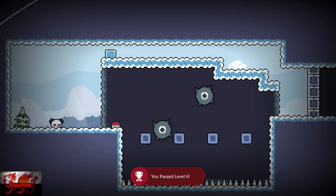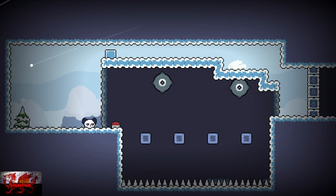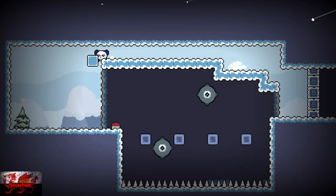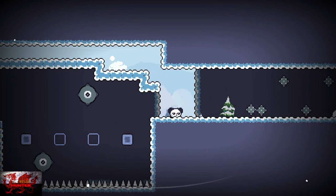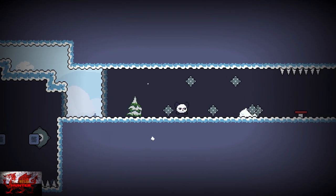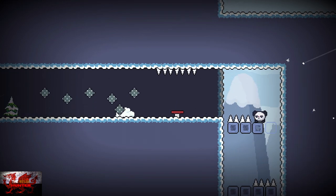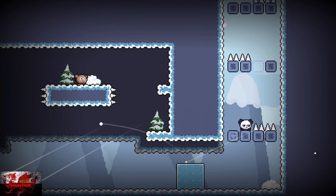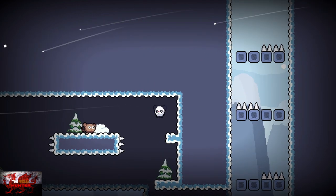A lot of people said they had difficulties with this level, but personally it wasn't too bad. Just need to get the timing right with the saws — wherever the saw is, you can just jump either over or under. Come up to the left to push the block down, then push it onto the switch. Just do the whole timing thing and make sure not to die. This bit can be a little tricky — wait until the one on the ground is going to the left, then jump over. Make sure to jump as soon as the platforms go away, do a little jump and go across, drop down, push the block slightly to the left, and that's it — that's level seven done.